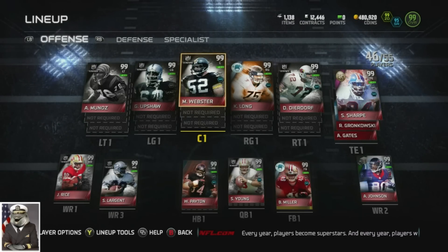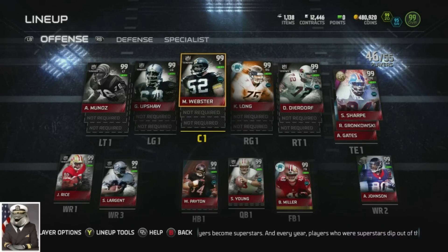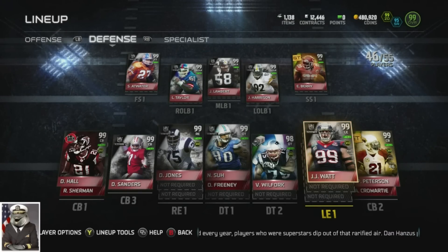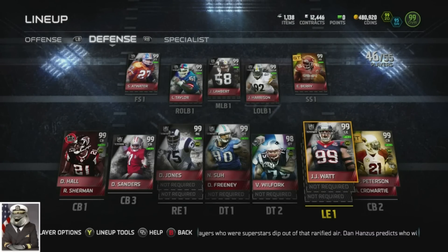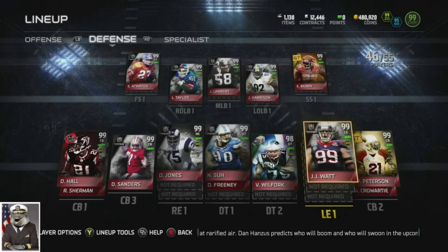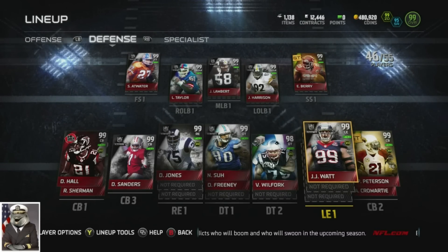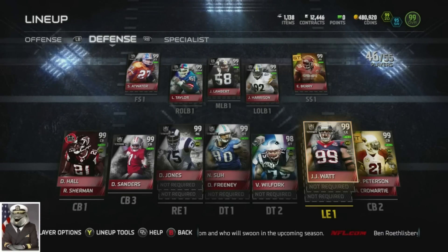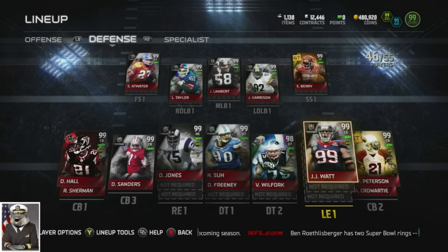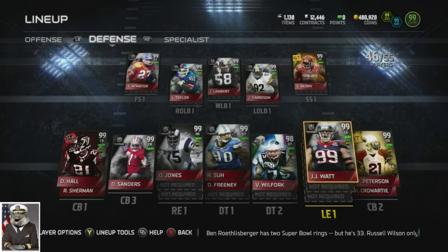That's the end of the update, guys. I will get you guys gameplay with these newer players that I got, including Walter Payton, Jerry Rice, Atwater, Harrison, and Watt. Coins are low because Watt and Rice were both expensive. I have a handful of elites to sell - nothing expensive, nothing crazy - after I sell all my elites I'll probably be at like 800K if I'm lucky. Whatever packs come out, we're gonna open for you guys.